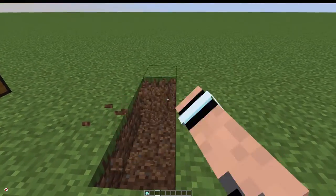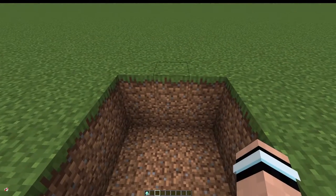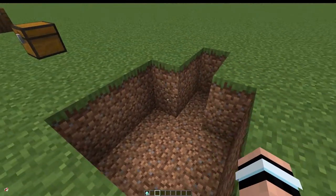What we do is dig out a three by three square in the ground and then dig down one more space so it's two deep — that's our square. Then we dig out the end bit in the middle by two blocks and dig down two blocks, so we get this shape.